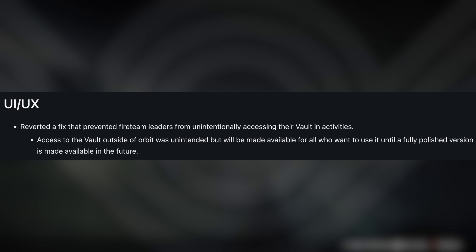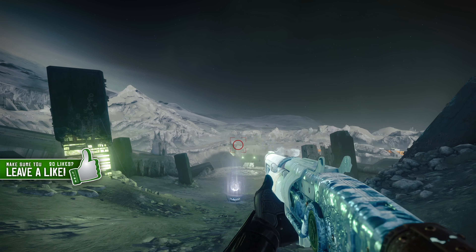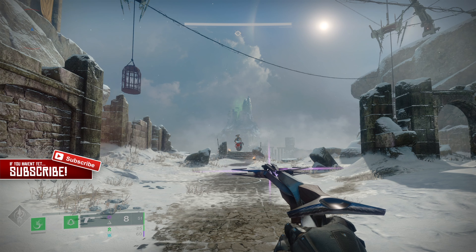With today's update, Bungie reverted the UI fix and now the host can access the vault from any activity again. The only downside is that other fireteam members won't be able to do this, but the workaround is to pass the host to whoever wants to access their vault.